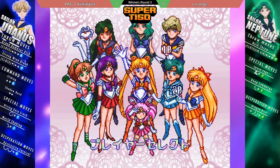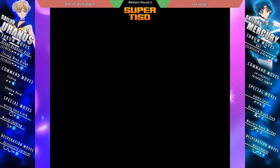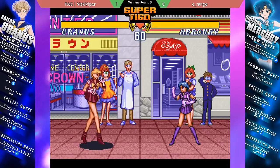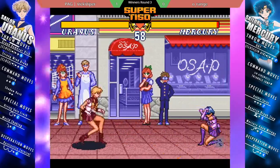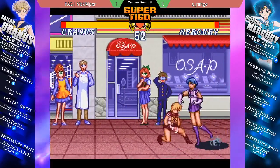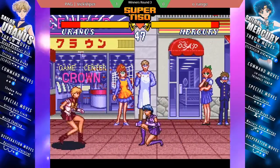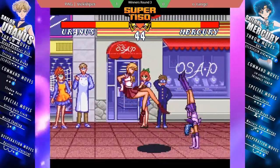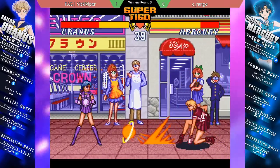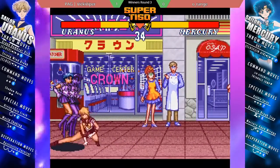Orange — it looks like he locked in Mercury this time. Try to play this matchup by the book even though I haven't seen much of his Mercury before. You do at least have a couple more projectile options with Mercury than you would with Neptune, and faster walk speed on top of that. And look at that too — guard, get the invincible DP fireball. Keep it at that mid-range, just playing that fireball button.